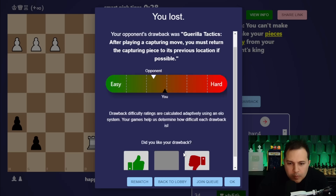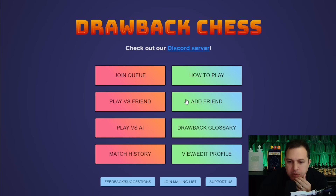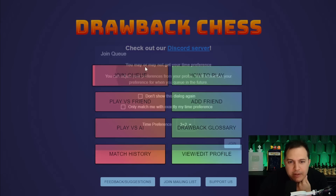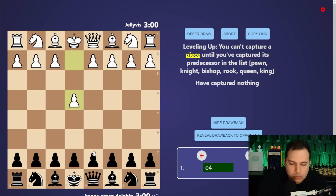Did you like your drawback? I didn't mind it at first until I tried to castle. I've got to play this again - that was interesting. Now that I kind of have an idea, let's see if we can do better. 'Leveling Up': you can't capture a piece until you've captured its predecessor in the list.